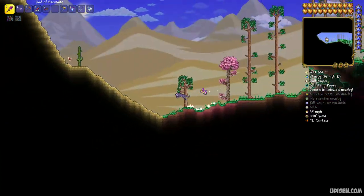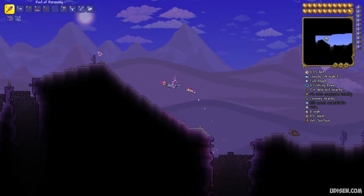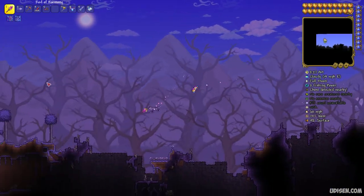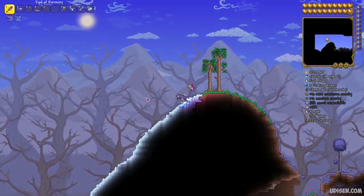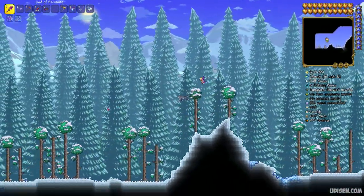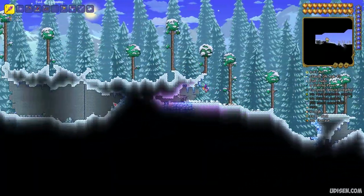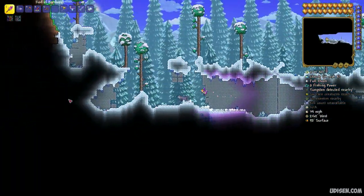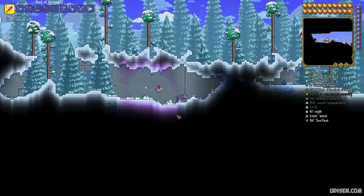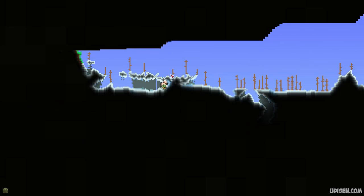After that, simply enter the world and go all the way to the right. Before you find the ice biome, you'll find the desert corruption biome — perfect. Ignore the ice biome here. Find a cave on the surface somewhere around here, and go inside this cave.